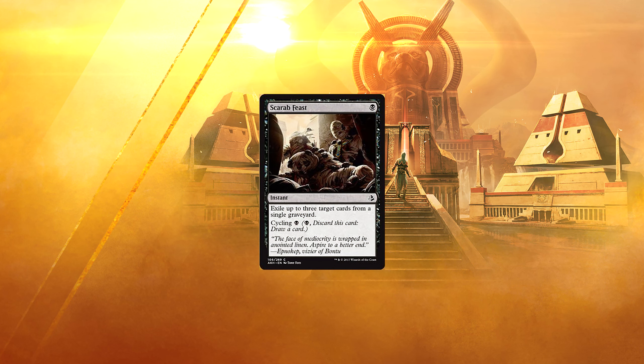Scarab Feast — for a single black, we have an instant: exile up to 3 target cards from a single graveyard. It has cycling of a black. And here we have another sideboard card — but this time with cycling, which means it's actually a card that could see play. In matchups where you don't need to exile cards from a graveyard, you can just cycle it away. Isn't cycling grand?